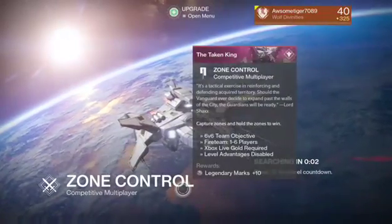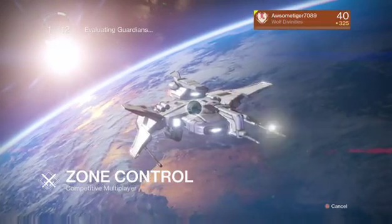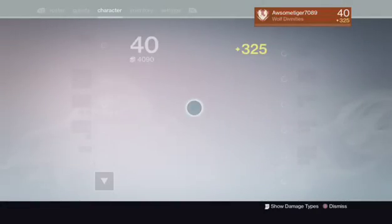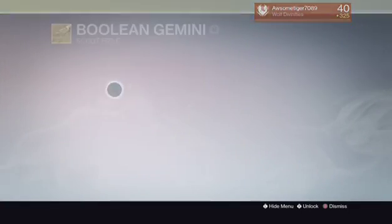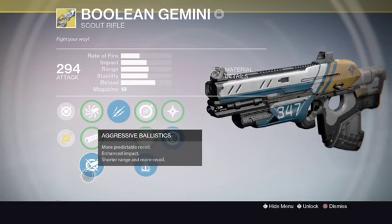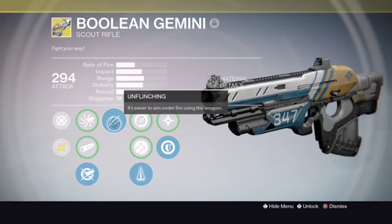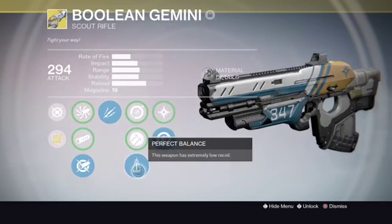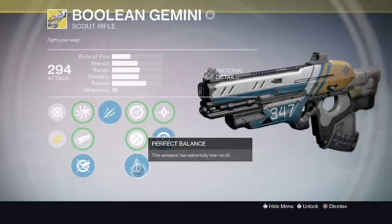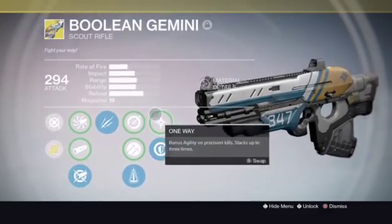We're going to be reviewing this weapon in zone control to do something different. While this game loads, let's go over the perks. I have aggressive ballistics — more recoil, more impact, shorter range. That's double the recoil. Then I have less recoil which is better on flinching, and perfect balance which means even more less recoil.